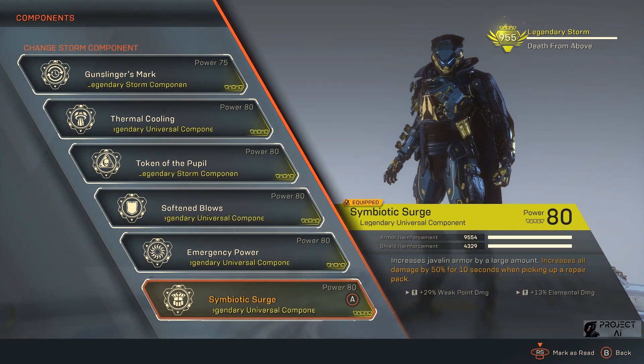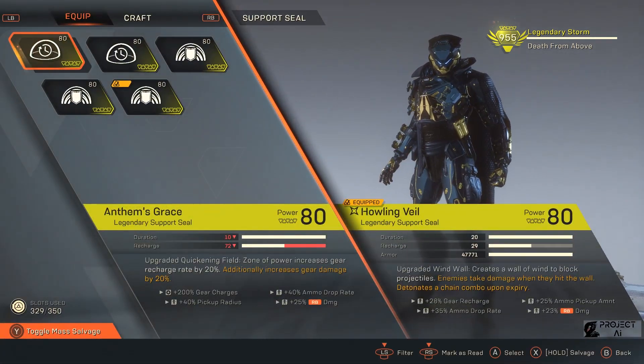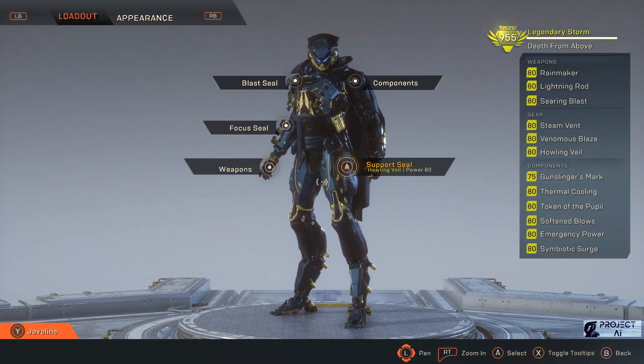Di Symbiotic Surge ada tambahan 29% weak point damage dan juga elemental damage. Weak point damage ini penting karena Steam Fan memiliki weak point damage juga kalau kita kena weak point musuh, dan elemental damage untuk nambah fire sama ice damage-nya. Untuk support-nya gue pakai Howling Fail, ini untuk pelindung. Kalau kita gunakan dia bisa melindungi kita dan teman-teman. Ditambah ada gear recharge dan juga tambahan 23% damage untuk Steam Fan gue.